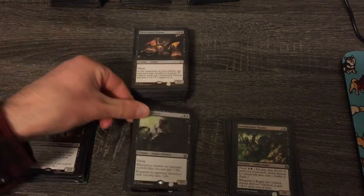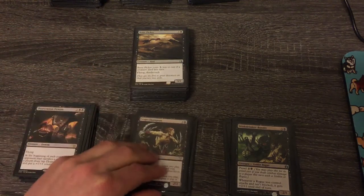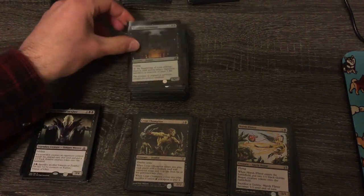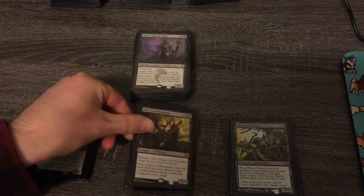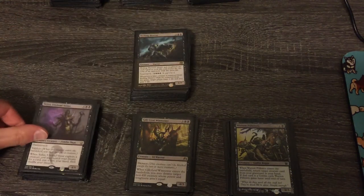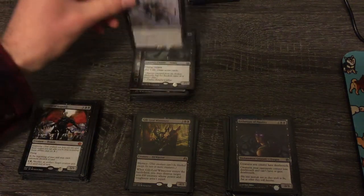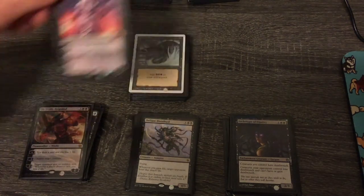Get rid of Stinkdrinker Bandit. Sangromancer is a maybe. Desecration Demon I think is good. Crypt Champion is mediocre, put it in the middle pile. Bone Picker I like. Marsh Flitter is goblin-based, get rid of that. Tomebound Lich is fine. Kalitas is great. Indulgent Tormentor — yeah, I think I like that card. Guiltfeeder/Guiltleaf Winnower in the medium pile — it's an elf, but it destroys a creature and has menace. Sidisi — I guess I'll keep Sidisi. Get rid of all these giant suspend cards. Get rid of Archetype of Finality. Keep Herald of Anguish for the artifacts. Defiant Bloodlord is for life gain — maybe pile. And then Griselbrand of course is a staple for reanimation. Ob Nixilis and Liliana Vess for our Planeswalkers — we'll keep those.